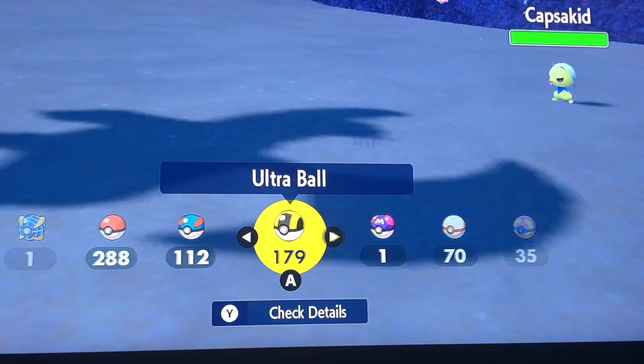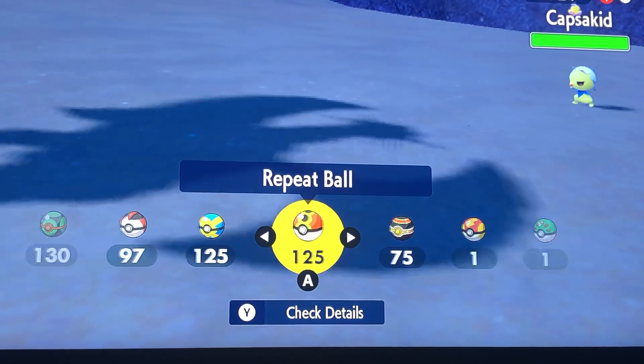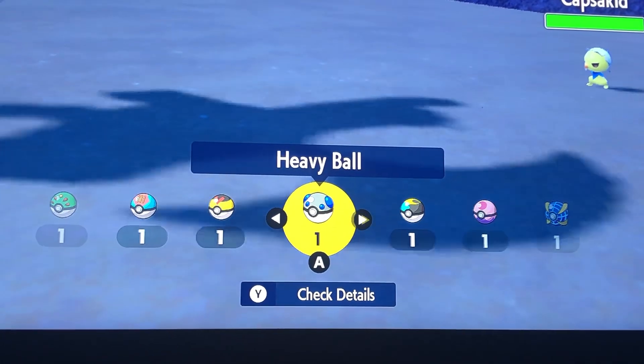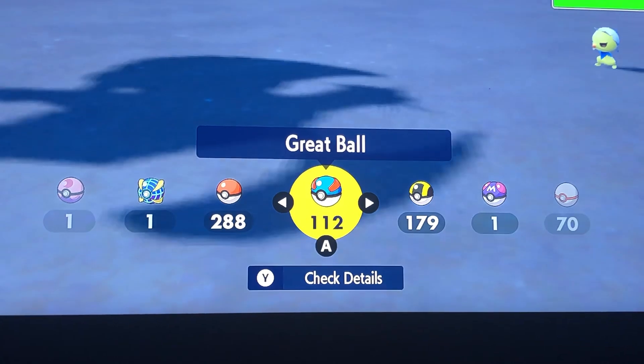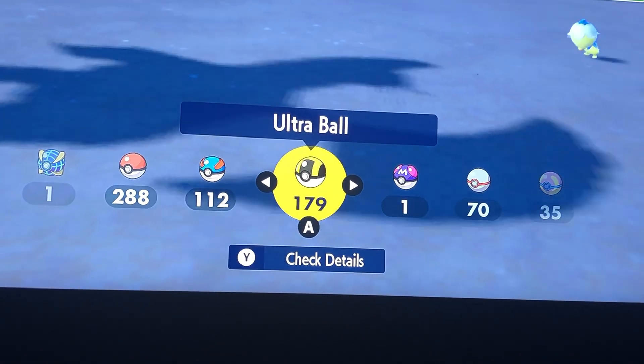And it's kind of like yellowish-green in color. I don't know what ball to use — probably gonna go with the ultra ball. Capsakid!